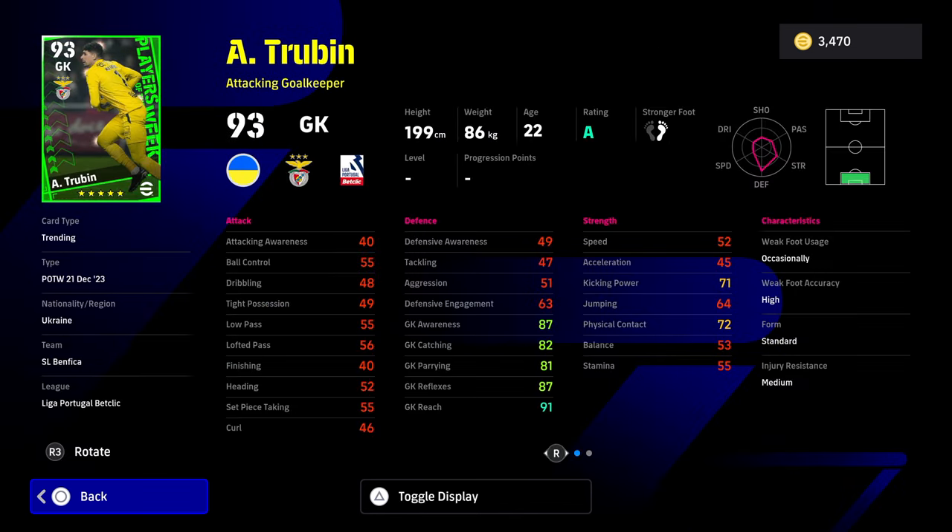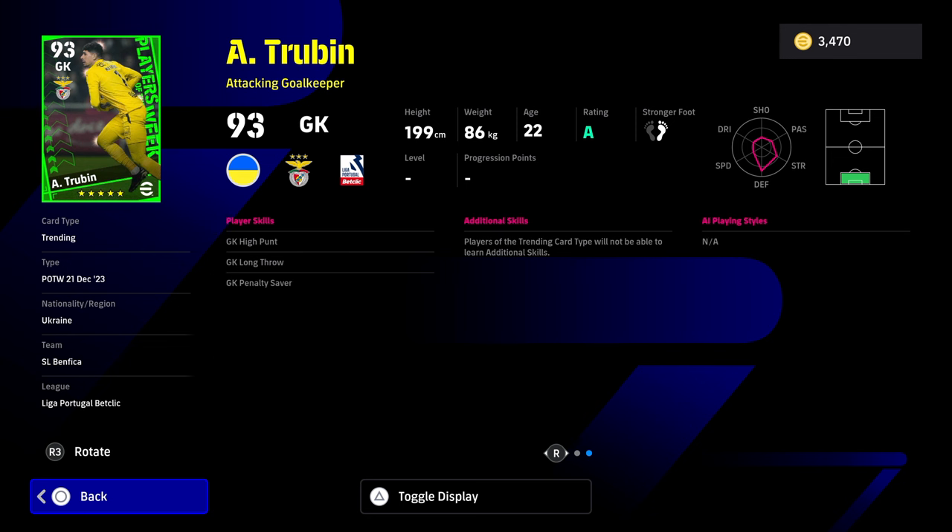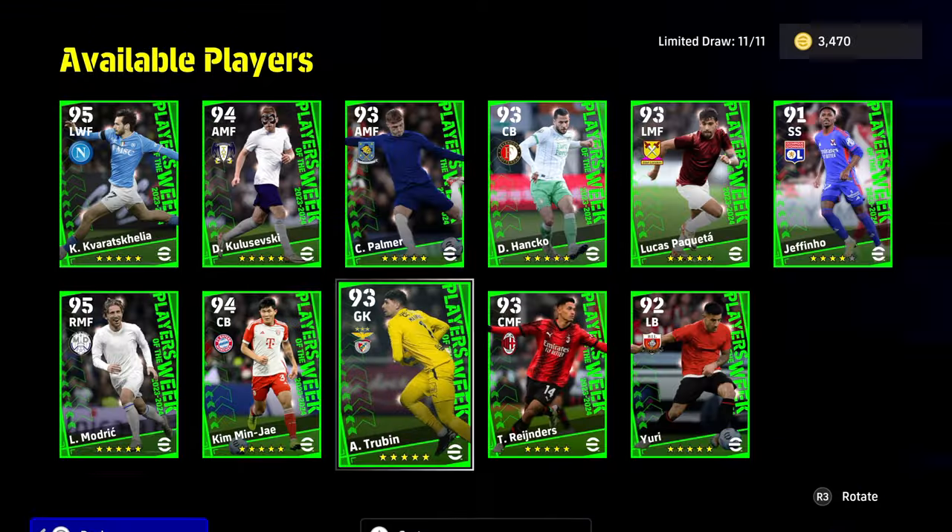Goalkeepers - I never really pay too much heed to the goalkeepers. This guy will not reach 90 reflexes, which is enough for me to kind of write him off. But he is very very tall. I'd still say Donnarumma is better than him. He does have a long throw but he doesn't have a low punt, and the fact he doesn't have a low punt is a big no no for me.